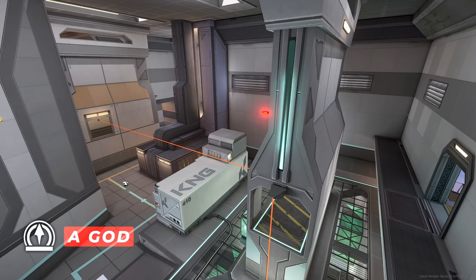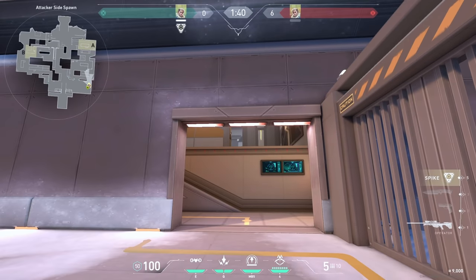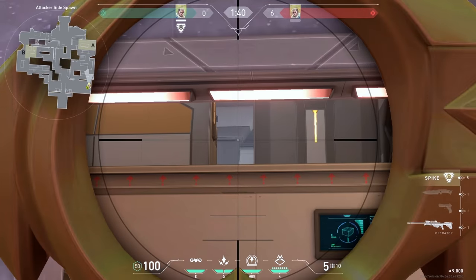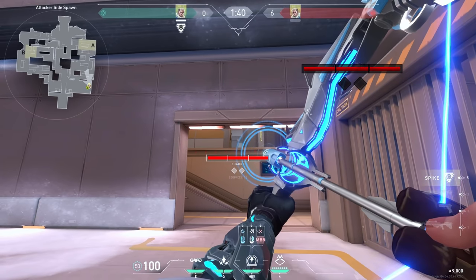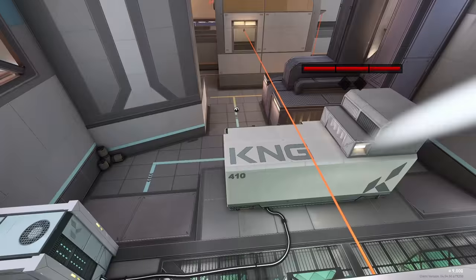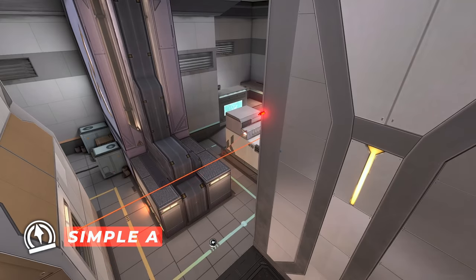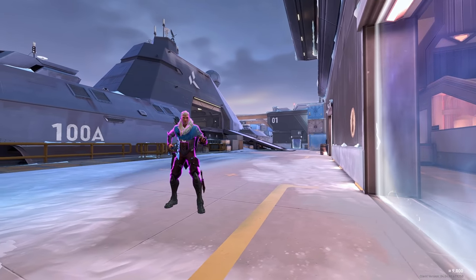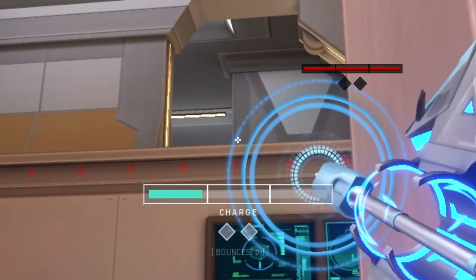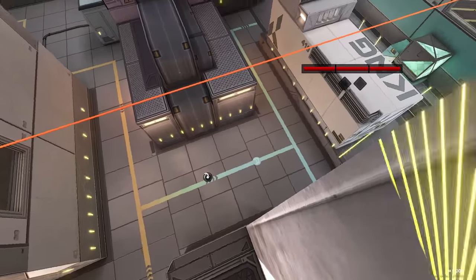Awesome arrow for a lot of information on A site. Just stand anywhere in front of A main, aim at the edge of this wall, and do a max charge. It flies super fast and shows you a lot of the positions on A site. A simple arrow for fast A information: stand anywhere in front of A main, aim anywhere on the wall, and do max charge. It shows you anyone pushing up close, though it usually gets destroyed a lot.